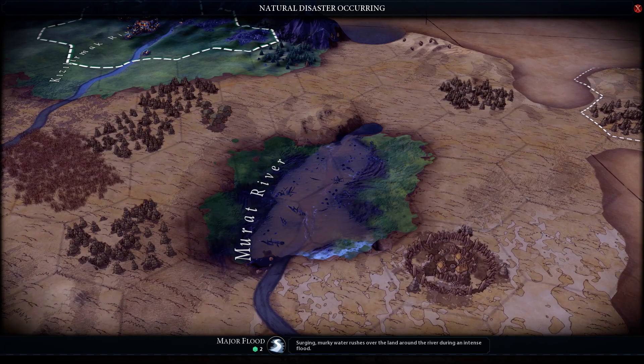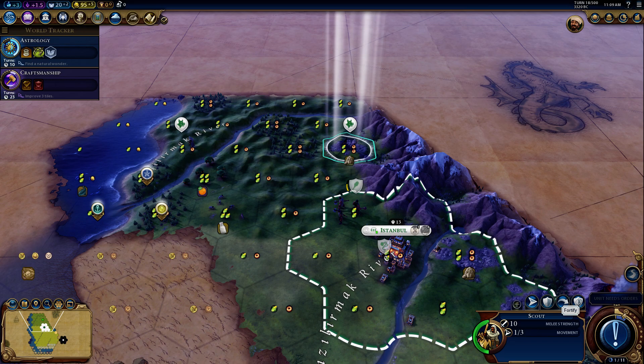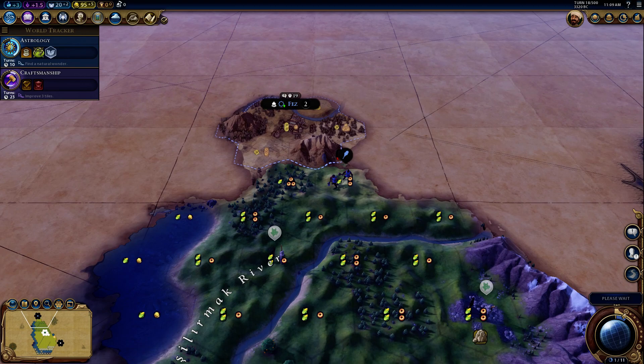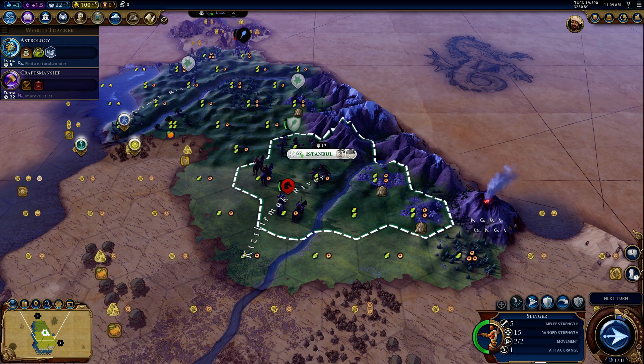We've got a flood, but it didn't affect me at all, so that's good news. And another city-state — Fez, which is scientifically oriented. Nice.